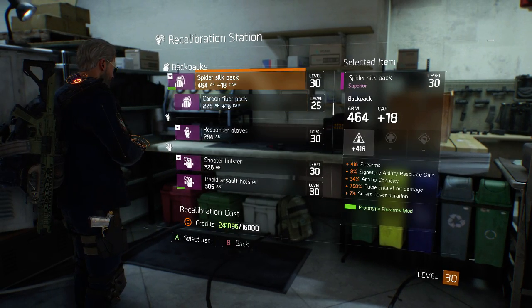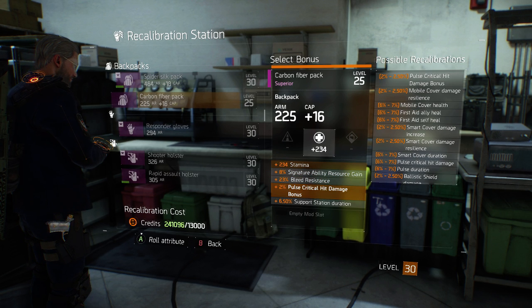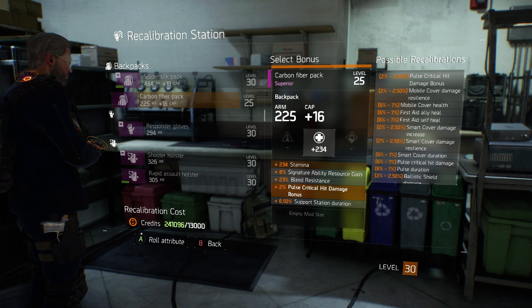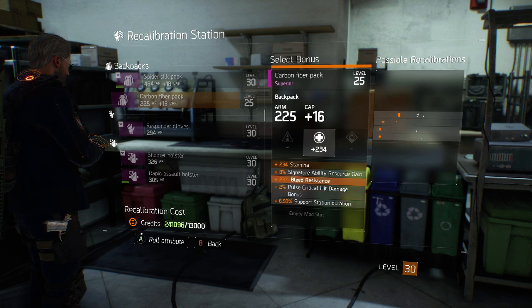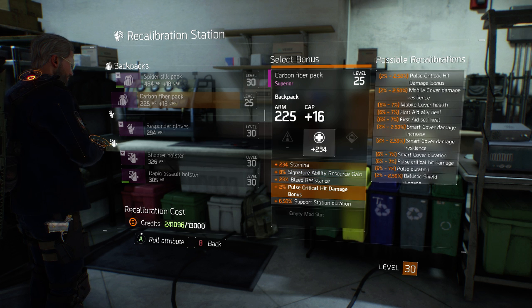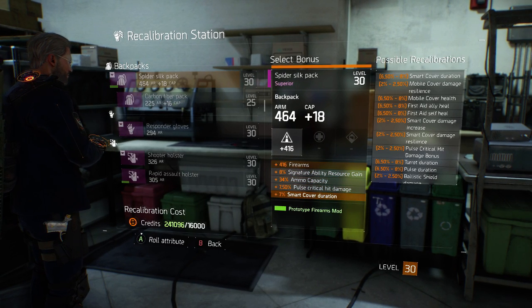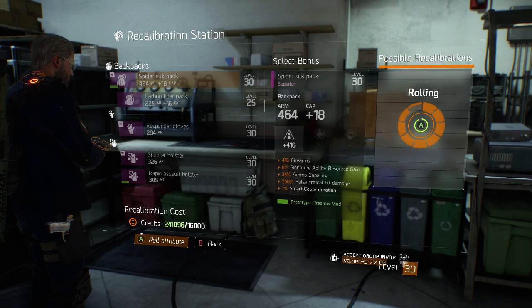Rule number three: when you go to re-roll a stat, it is not guaranteed that you'll be able to choose from the full long list of possible recalibrations — it will give you a subsection of that list. Outside of Stamina, Firearms, and Electronics, if you have a single stat on a piece of gear it will give you a few outcomes. Say I want to re-roll this plus 2% pulse critical hit damage bonus — I'm rolling the dice on this, and I might not get what I want. We're going to roll the dice on this 7% smart cover duration because I don't really use that. We're going to roll it and see what we get.